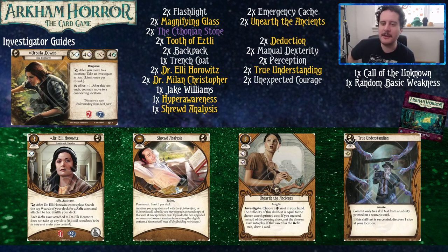True Understanding is a sweet card that's actually going to do more work than you think, because a lot of things are scenario cards. It triggers on a skill test on an ability printed on a scenario card — so treachery cards, location effects, or effects on enemy cards. It gives you plus two intellect if you have your Tooth of Etsli, putting you up to five brain, which is very comfortable. And if you succeed, you get a clue from your location — and as a seeker, you're going to be on locations with lots of clues.